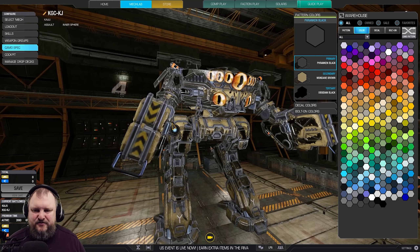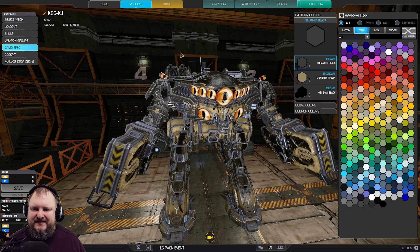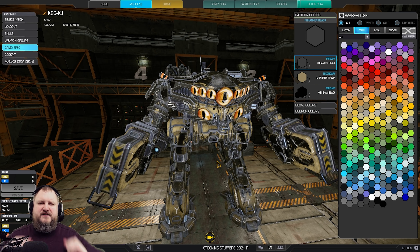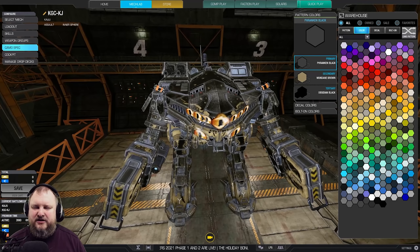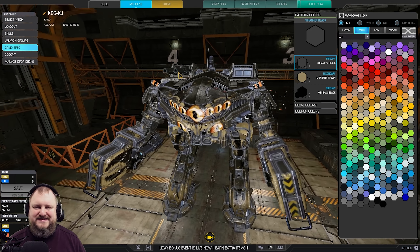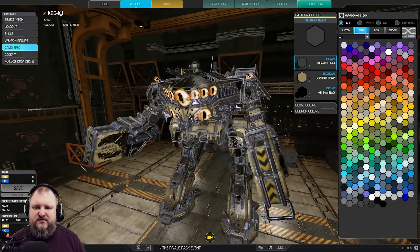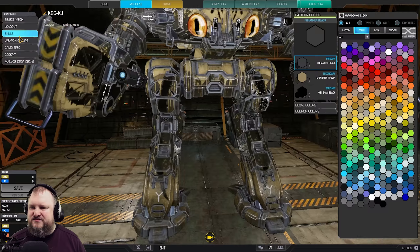And the PPCs — one is in here, the other two are in the crab claw right here. But these weapons are fairly close together, especially vertically. So as far as convergence is concerned, these are a lot better than if they were spread far apart. This is going to have some good convergence. It's going to be a right side peeker once again, so make sure to use the left side of your mech to shield.